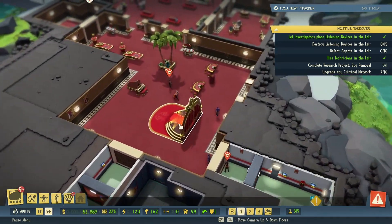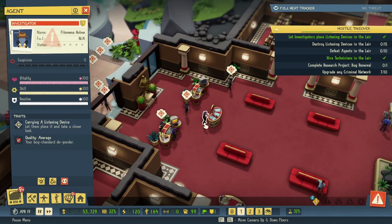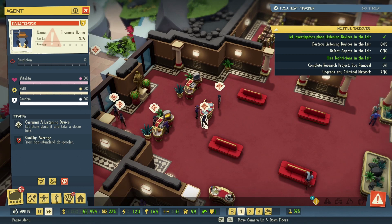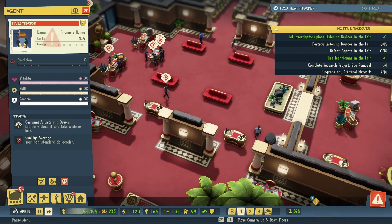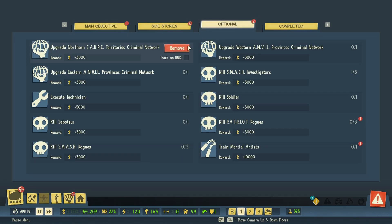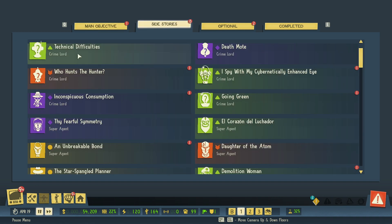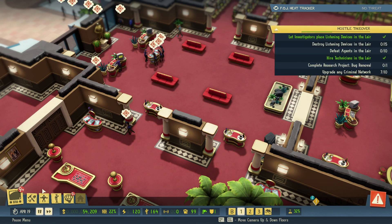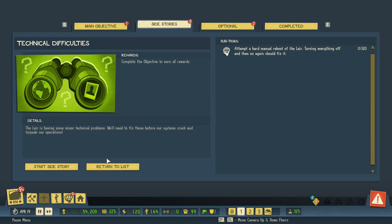Remember, our goal is just to get everything moved. The objective says defeat agents carrying a listening device — let them place it and take a closer look. That's fine, so we just need to keep an eye on it. By the way, how much did they screw up our side stores? We get 35, 20 workers for this too, 20 intel. We can take a side mission.